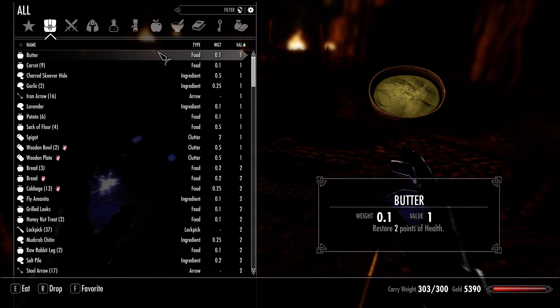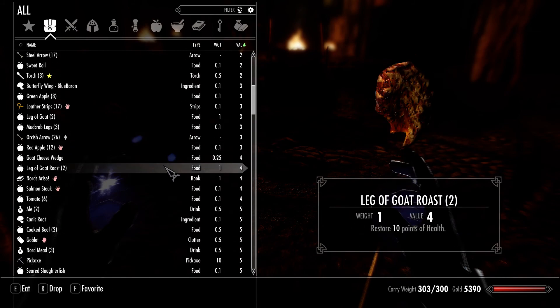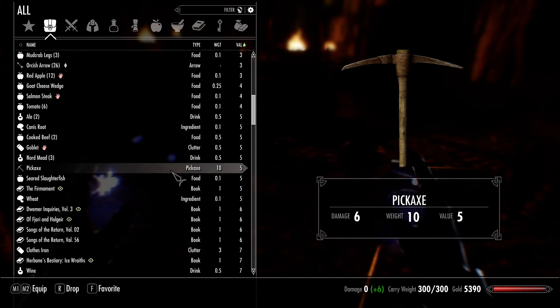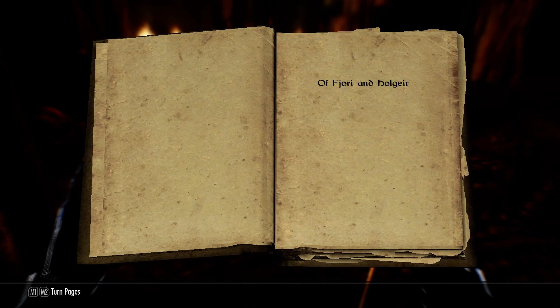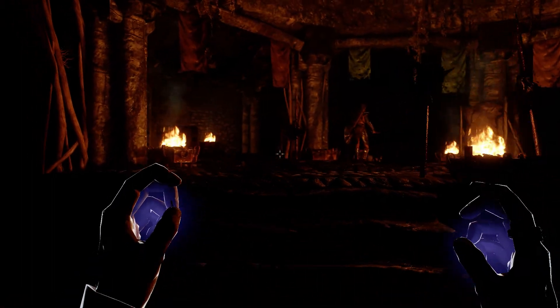I'll sell it rather than disenchanting. Let's drop the leg guards, let's drop this book, and let's drop some other books. Now we're ready to move on.